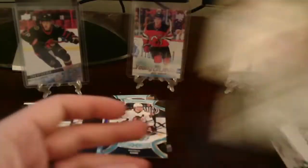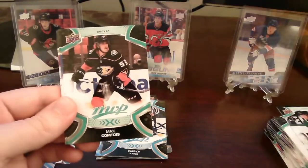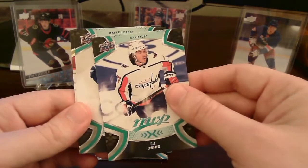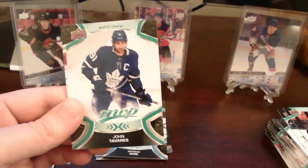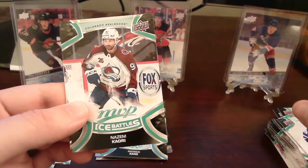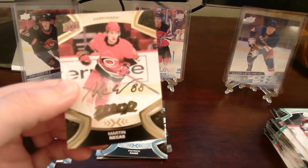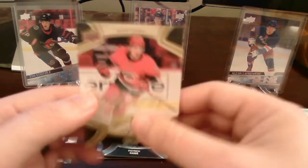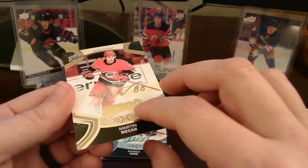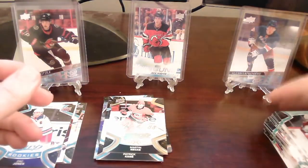Looks like we did get a gold — I don't want to see what that is until we get to it. Base cards of John Klingberg, Max Comtois, TJ Oshie — I'll put that over my Caps stack — John Tavares. Ice battles of Nazem Kadri, and we got a Martin Necas MVP Gold Scripts card! Very nice, very very nice. These are cool — glad I was able to get a gold one. Sometimes it's hard to get, so it is cool to get one. I'll put that on top with our inserts.